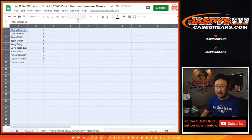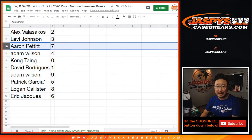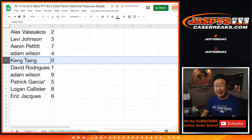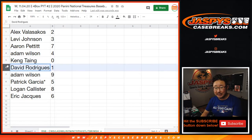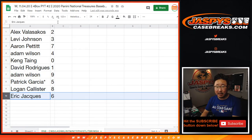Let's paste that in there and make that a little bit bigger right here. So Alex, you have two. Levi with three. Aaron with seven. Adam with four. Kang with zero — you'll get any and all redemptions for that whole group of teams, including one-of-one redemptions. But David, you'll still get any live one-of-ones that pop. Adam with nine. Patrick with five. Logan with eight. And Eric with six.